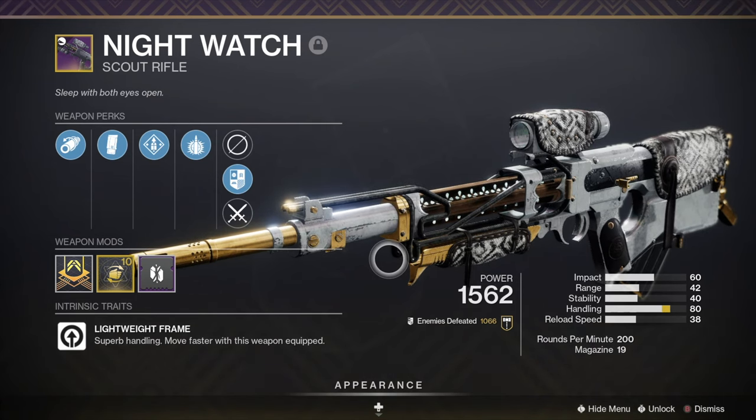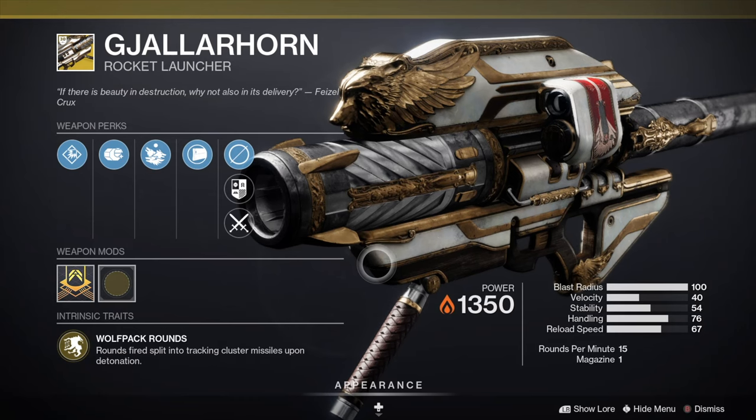Another loadout option is the Nightwatch scout rifle with the Retraced Path trace rifle, as well as the Gjallarhorn rocket launcher.